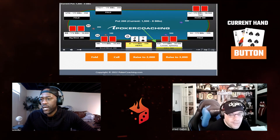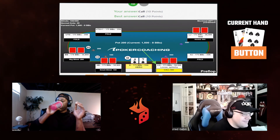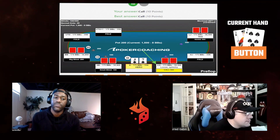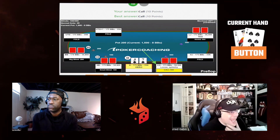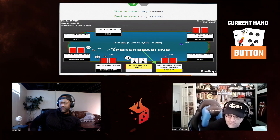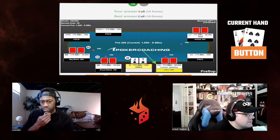Jack-seven of spades is a decent suited connector, but we are going to be running into hands like jack-ten sticky. When we make top pair we're not loving it, and if we make a straight we might be up against queen-jack. I don't think you have to play this hand, but early in stack tournaments on the button I'm pretty inclined to play it. If you're going to re-raise, make it 2,500 — because at 1,500 opponents get very good odds and will just call every time, which isn't what you want.